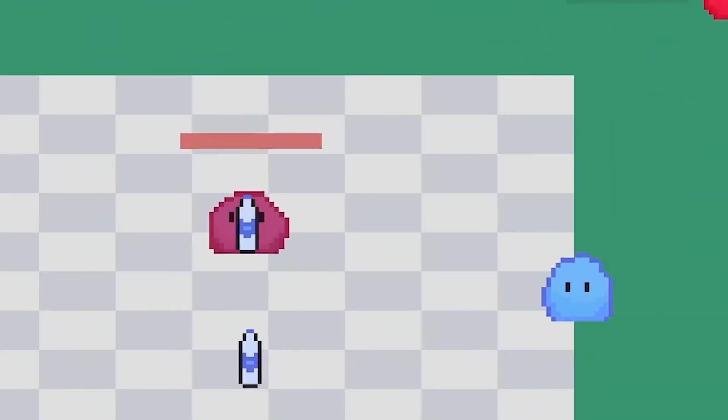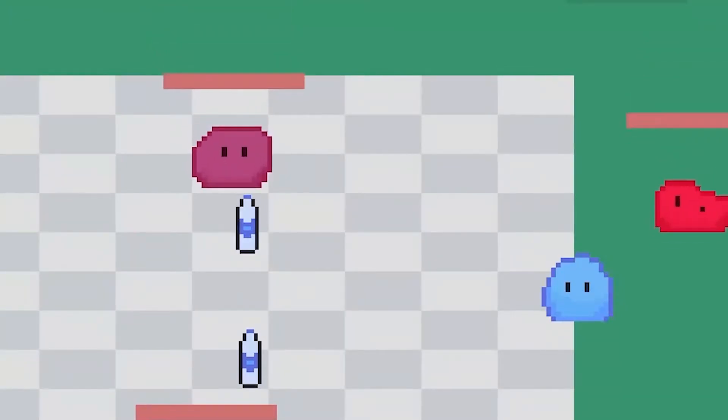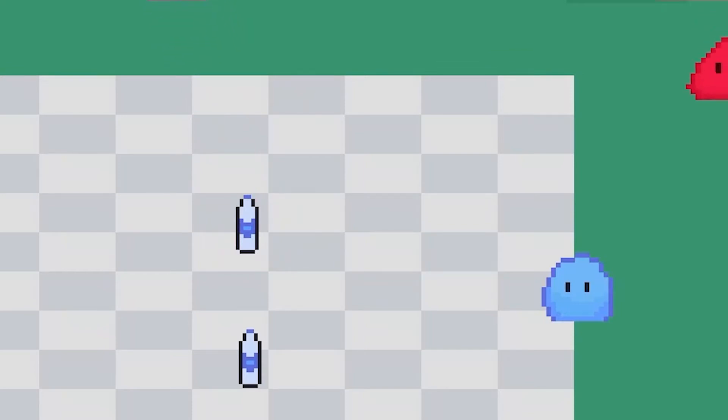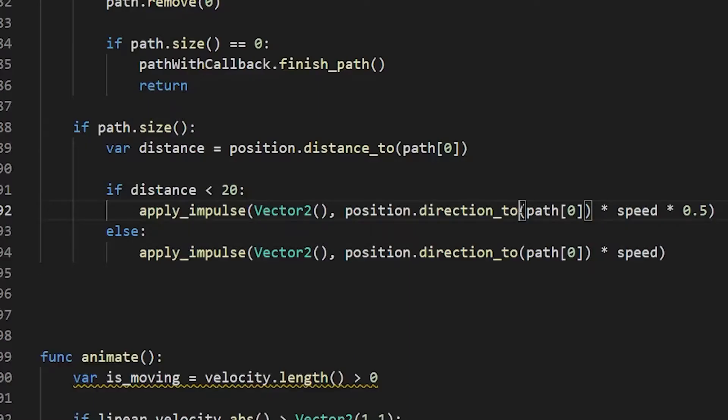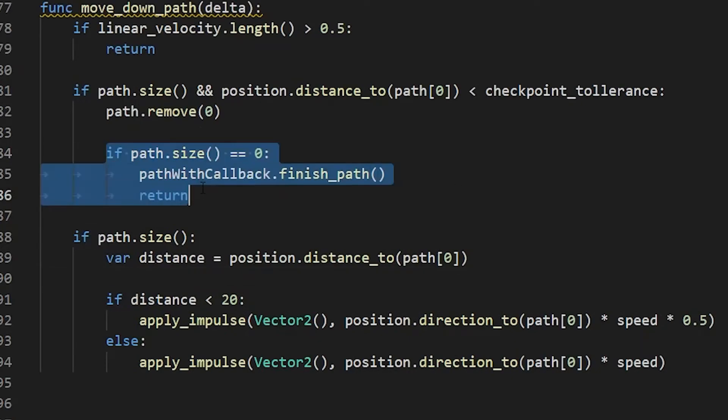This was pretty damn tricky to do. As you can see here, there were a lot of issues of the slime overshooting the checkpoint and never being able to get to their destination, hopping back and forth perpetually. To make this work, I had to manually tweak a lot of values and give tolerances so the slime would count being really, really close to where it wanted to go as having reached its destination.